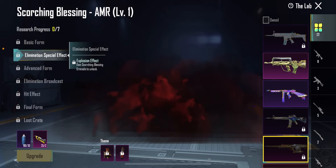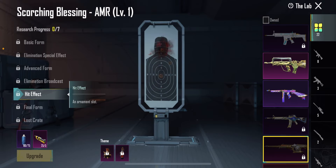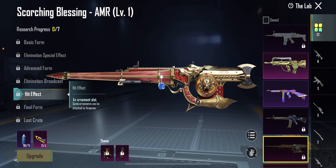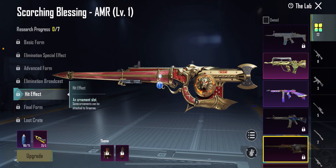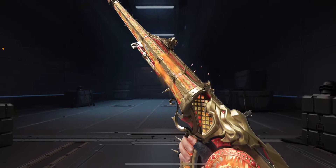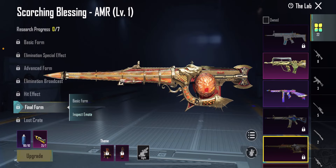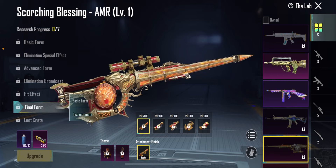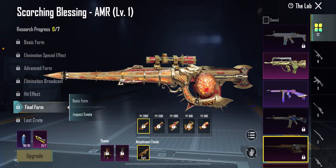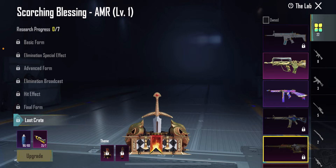It actually has an explosion effect. You update it, get the kill message, the hit effect. One of my friends told me — I didn't notice it at first — but the hit effect actually shows a lion's face if you look closely. That's actually a lion face hit effect, which is pretty cool. There's an ornament slot, that's nice. And then the final form AMR with inspect emotes — insane by the way. The 8x on the final form, that's pretty much the only scope you need honestly. And then the crate — the Excalibur style theme — that's pretty cool.